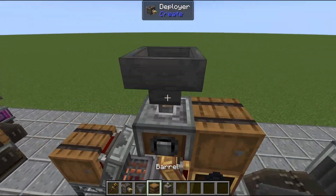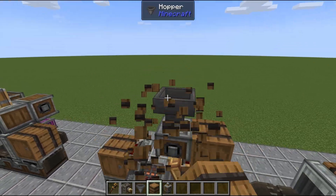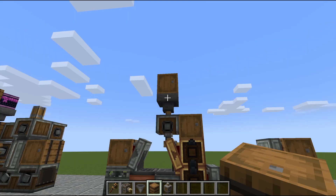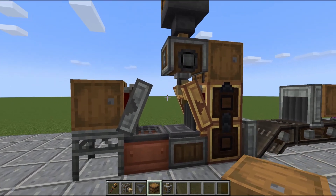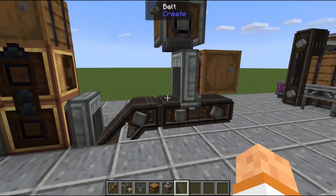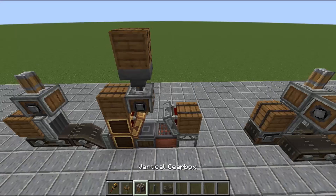I can put a hopper on top, and since each sandpaper takes one slot in the inventory I like to put storage on top as well so we don't have to refill it often. They only do eight at a time, which is annoying — I wish there was a better way. There are some add-ons that let you sand in the deployer instead, so that is a possibility depending on what mod pack you are playing. Here we also have a mechanical press which will press your iron ingots into sheets.